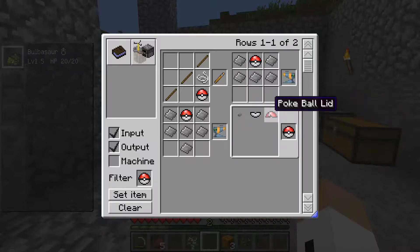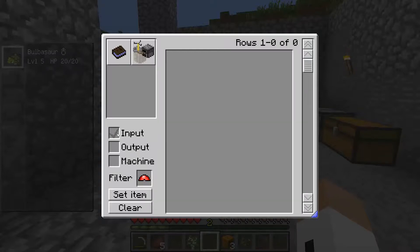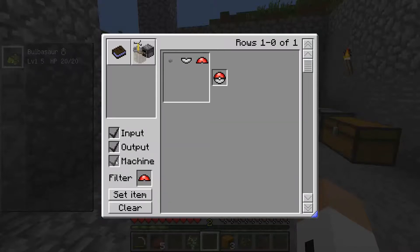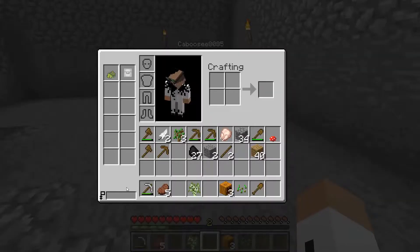First order of business: making a heal station. For that we need stuff — but how do we make a Pokéball lid? I can't seem to figure it out. We need an anvil, because the guide doesn't say how to make the lid, just what it's used for. You're going to need a hammer and a Pokémon anvil.